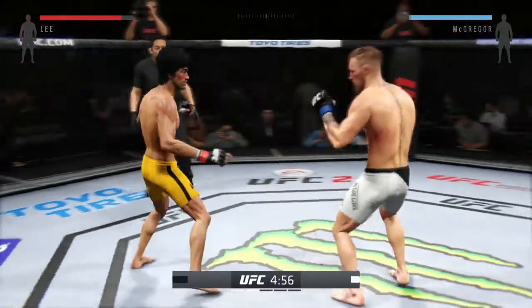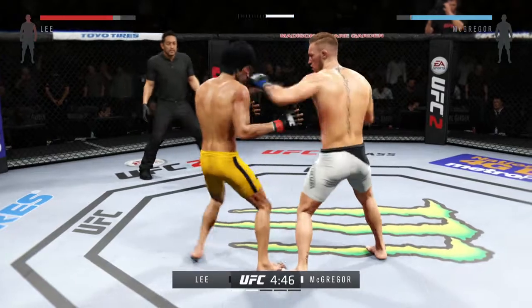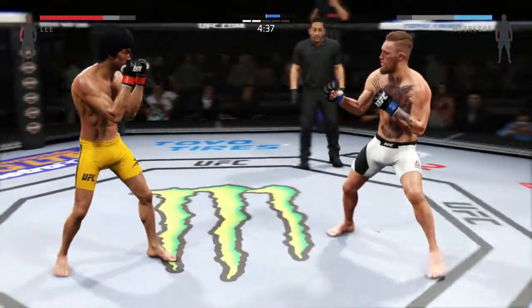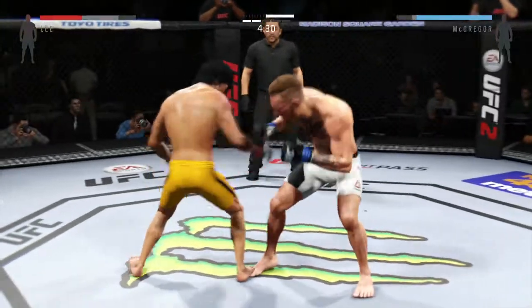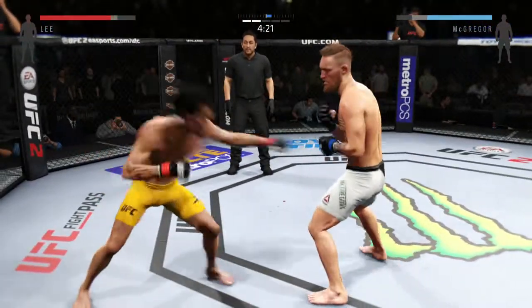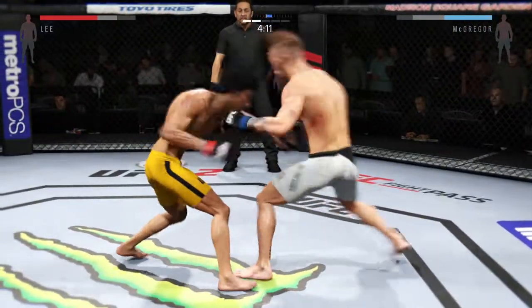That last round was absolutely insane. If this round gets off to anything like the last round, one of these guys is going out. I can't imagine a scenario where if they continue where they left off, one of these guys doesn't get knocked out. Look at the knockdowns landed so far. Tries a spinning back fist but misses. Nice body kick. That one blocked. Good kick by McGregor. Hard one to the body. What a great job mixing things up. That bruise on his torso is getting bad. McGregor gets hit with that kick to the midsection.